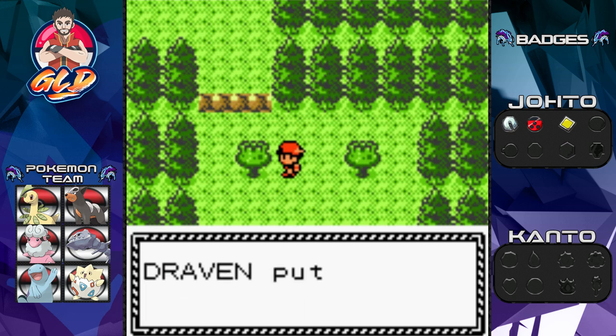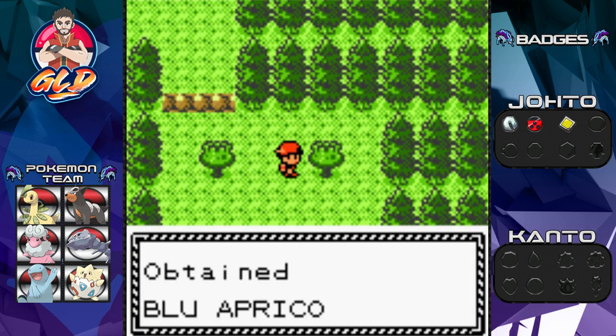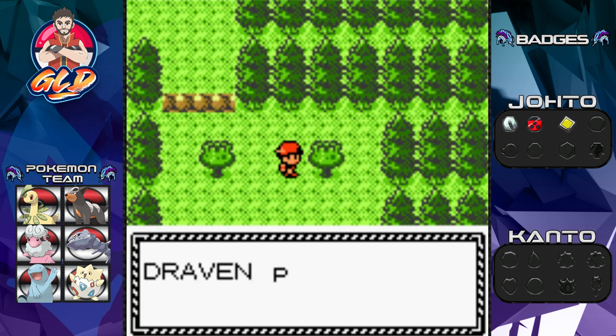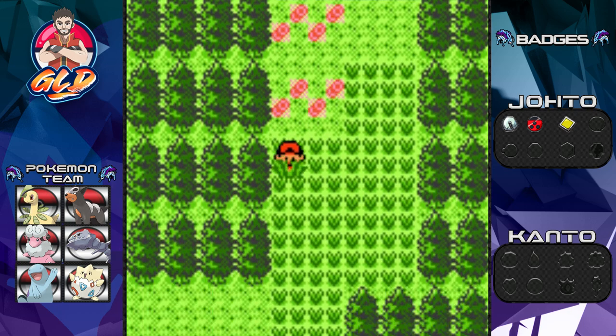In this episode we're gonna be battling a few trainers, going into Ecruteak City, checking out a few things, and then from there we're gonna be going into the Burnt Tower just to see what the heck is going on up there, because apparently there's something going on out there.